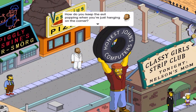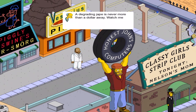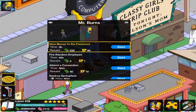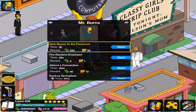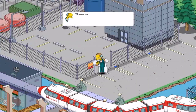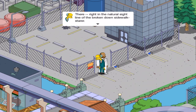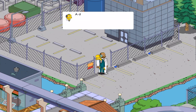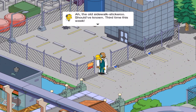'Ruthlessness should be fun. If you're not having a good time at someone else's expense, you're doing it wrong.' 'How do you keep the evil popping when you're just hanging on the corner?' 'A degrading jape is never more than a dollar away. Watch — manipulate the greed of someone less fortunate.' Is it Homer? Make Burns and JG glue money to the pavement. 'Right in the natural sightline of the broken-down sidewalk. Here comes the sucker now.' 'A dollar! Holy moly! Things are going to be turning around now.' 'Ah, the old sidewalk stickaroo. Should've known. Third time this week.'